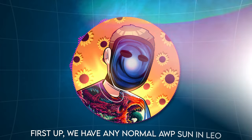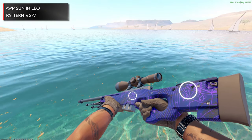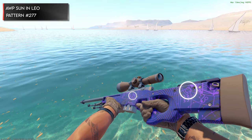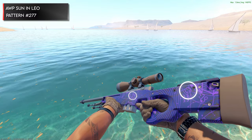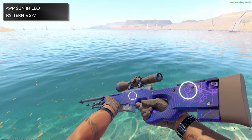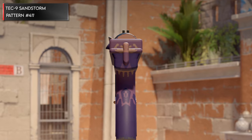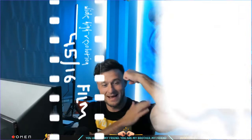First up, we have any normal AWP Zone in Leo where the Cancer astrology symbol is showing. Most people just think it's a 69, but with the level of brain rot that's out there, this will probably end up being even more popular now that people realize the 69 is also called Cancer. Next up, we have a Tec-9 Sandstorm that just so happens to look like Pasha flexing his muscles on the main stage.